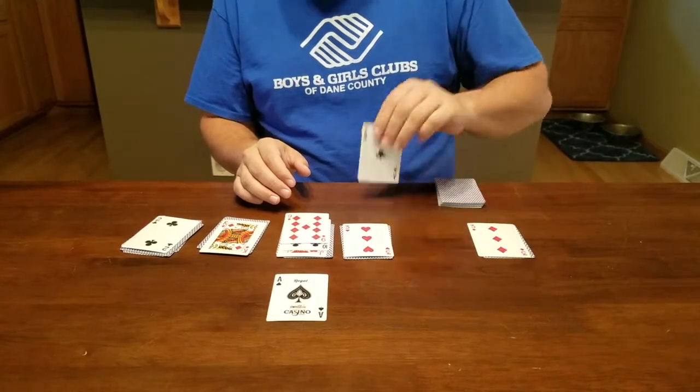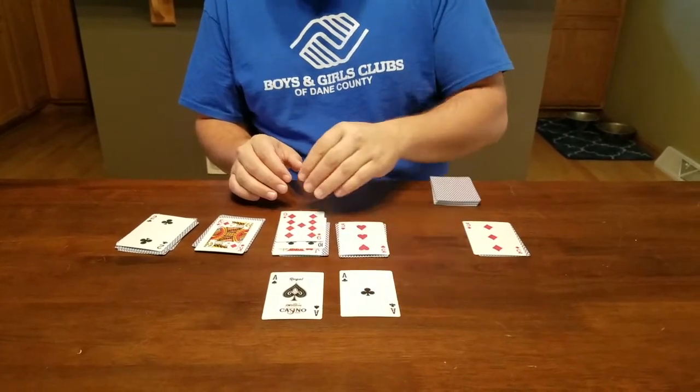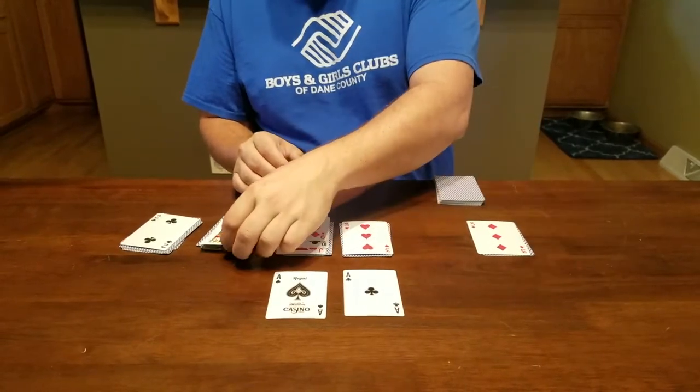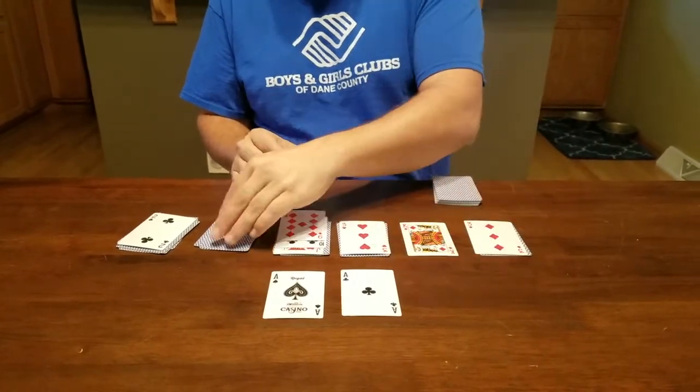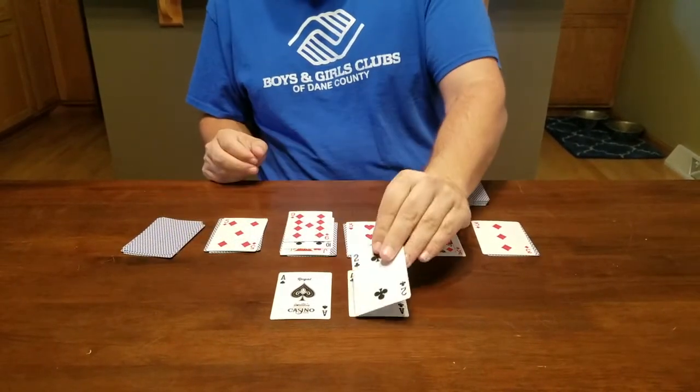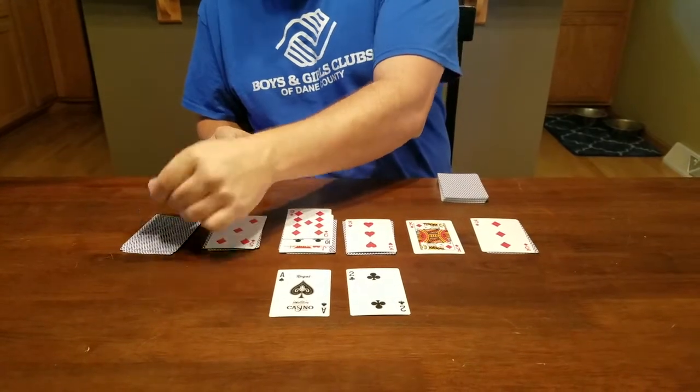Then I had another ace that comes up, so I can put that out here. The only things that can go in free spaces are kings, which I happen to have one here on this pile, so I can put it there. And then I have the two of clubs, which comes next in the sequence up here with the aces, so I put it there.